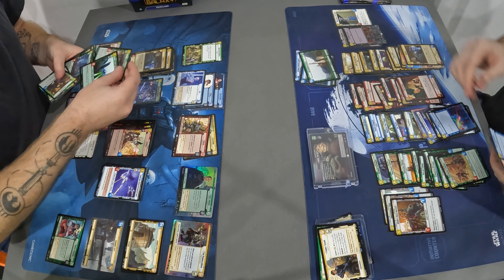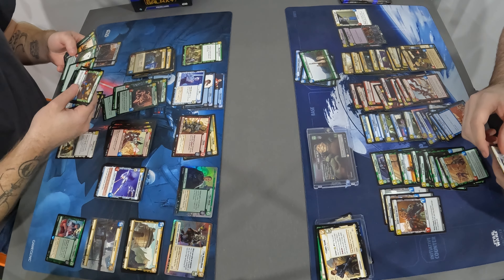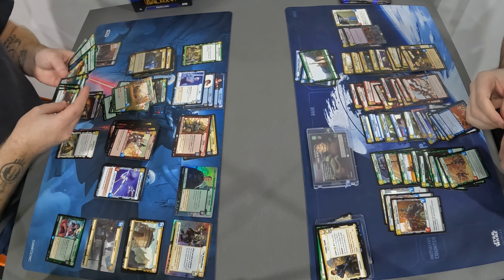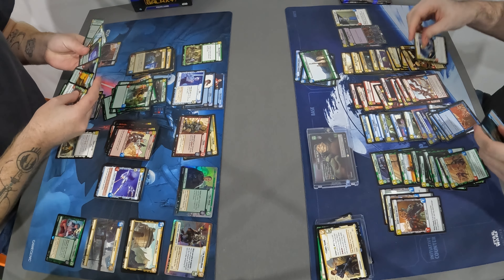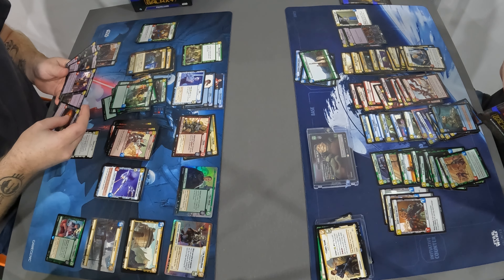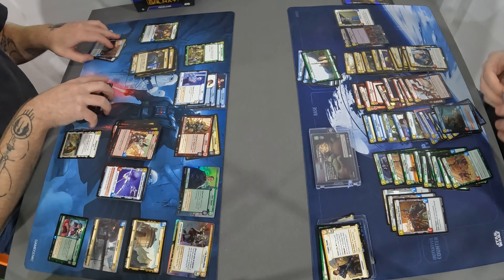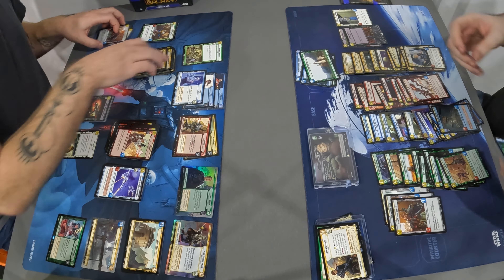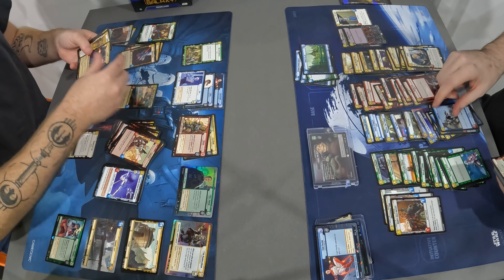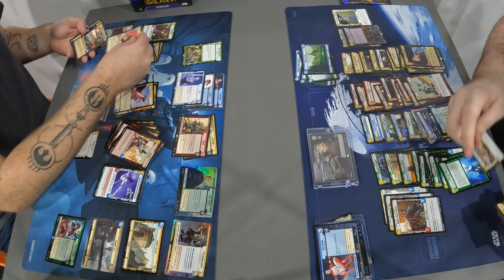I actually don't have that much smuggle, which is heartbreaking because I would have loved to play Hondo. I had the same thing - I pulled Hondo and I was like yes, and then I looked through and I had one Wee-Way Pirates and no other smuggle. It's the curse, because at one of my other pre-releases I got three Wee-Way Pirates, two jet packs, two Timely Interventions - and I just didn't get the Hondo leader. Being a rare is rough because you could pull well for the deck but not pull the leader.